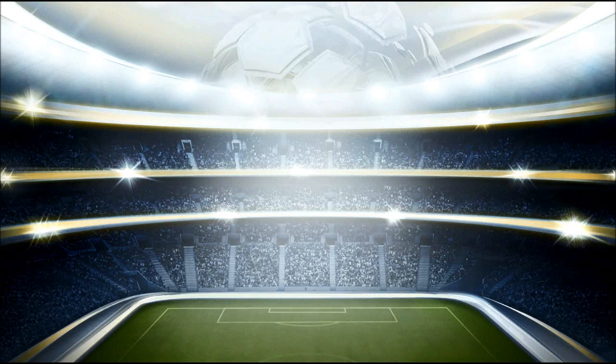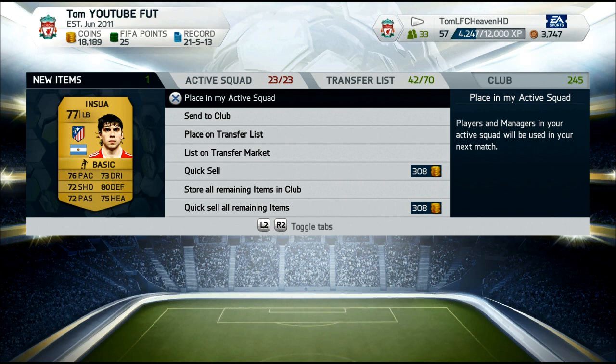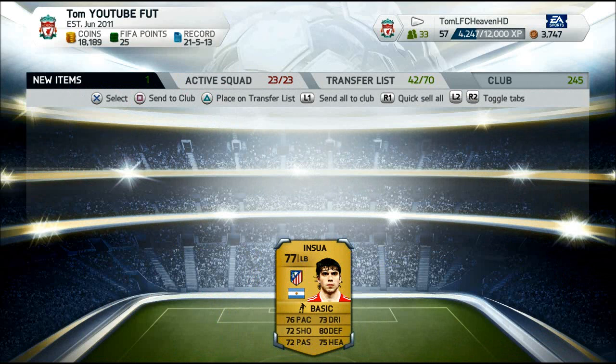Luis Suarez is such a big addition to our squad. Lots of you guys said I should buy Emiliano Insua and I managed to get him for a cut price deal — 400 coins, which is quite cheap for a player who is a really good all-round defender. He has decent pace, 80 defending, 75 heading, 72 passing, and his long shots are absolutely brilliant.